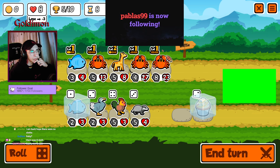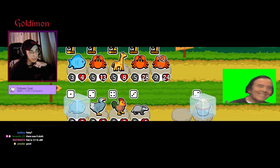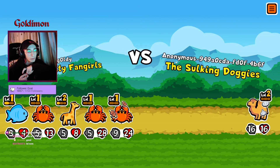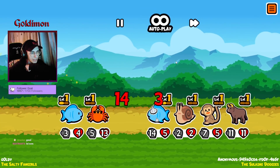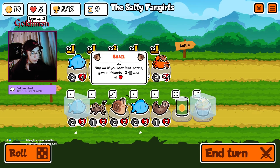Oh wait — no. I'm supposed to buy it on this guy. Ah damn it, I didn't see that his HP was high. God damn it. Yo Pablos, thank you for following. The attack is too low — oh my god, we got destroyed. The meat bone is super important, I guess.